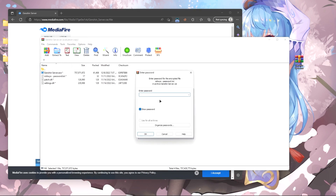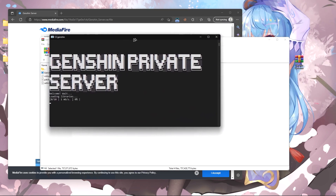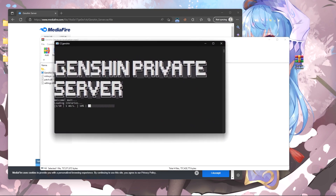Open the installer. Password: mihoyo. We are waiting for the installation to finish.